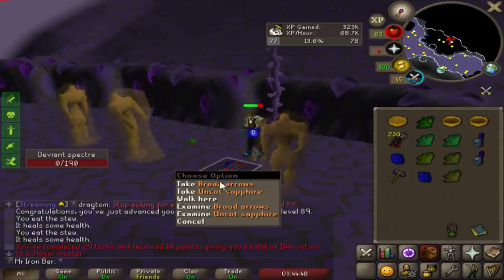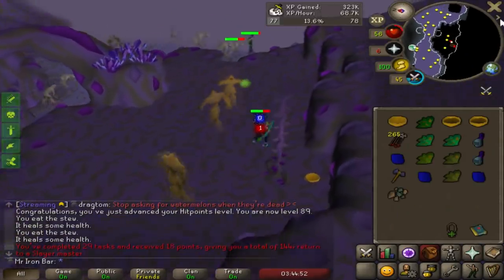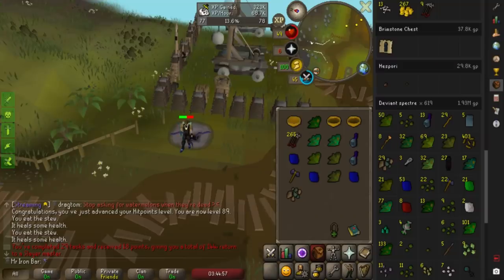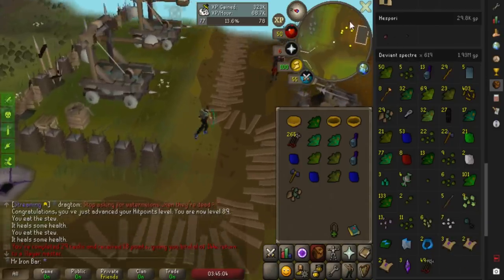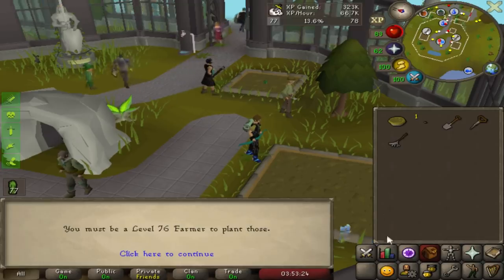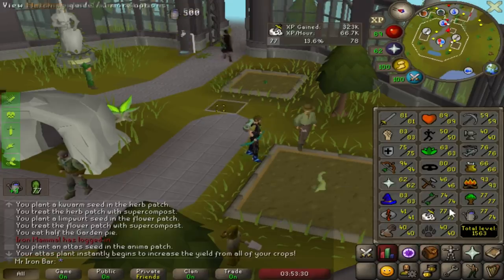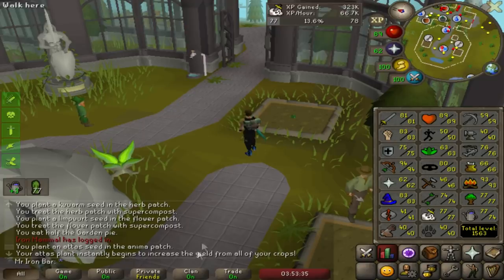Finished another specter task and unfortunately still no mystic bottoms - so the first real grind of Twisted League, 619 kills. The money's decent at least, and the herb XP speed is good too. An ardy seed, 76 farming, but garden pie works - that means it instantly begins to increase the yield from all your crops. I really need to do these herb runs.